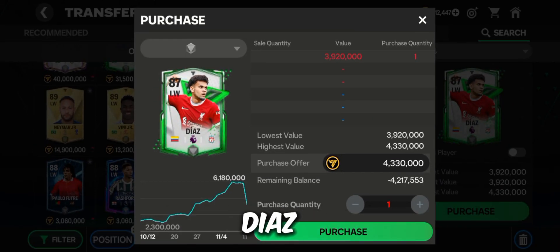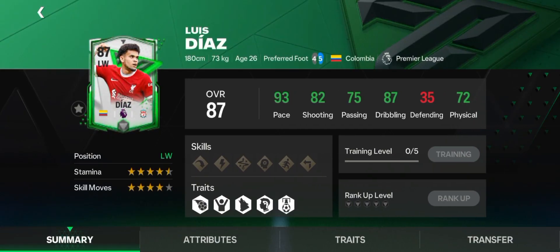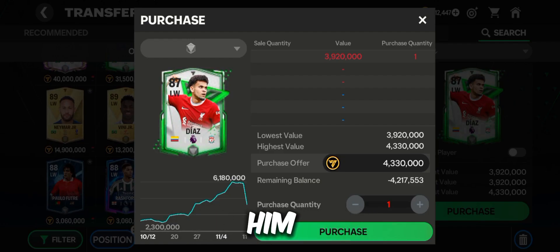For the left wing, I recommend Luis Diaz, a really great left winger. As you can see, his stats look even similar to Neymar, and he just goes for a price of 4.3 million, so just go ahead and get him in your team.